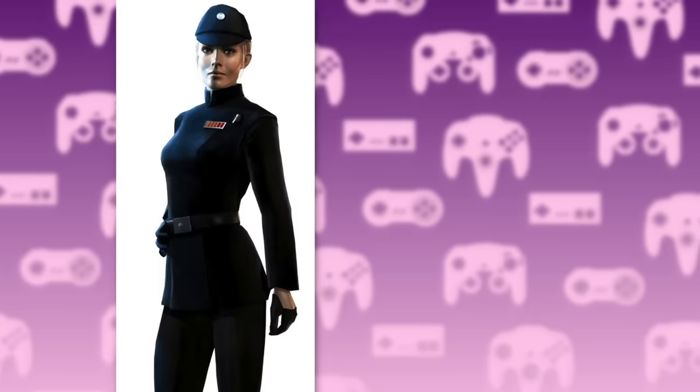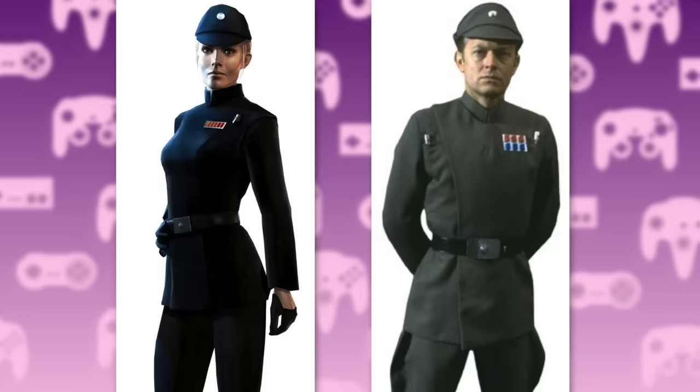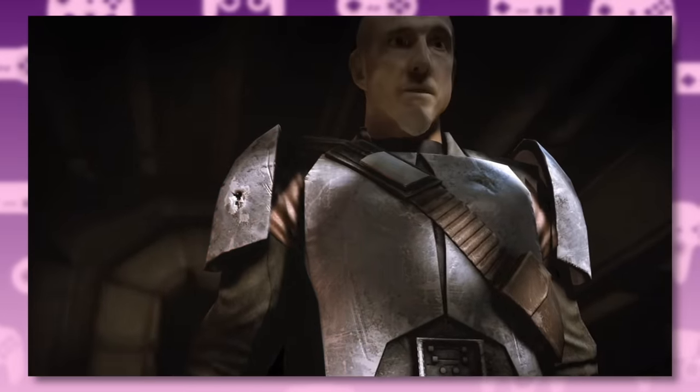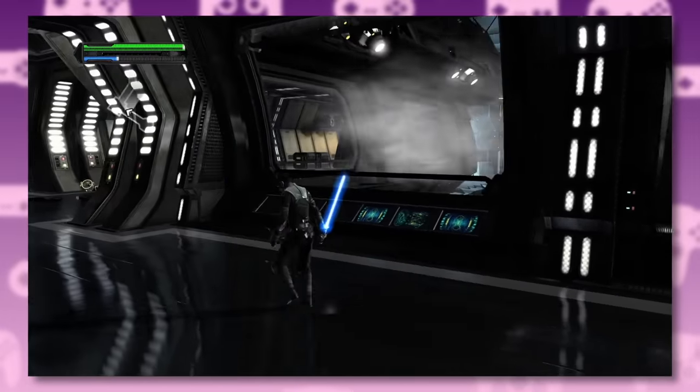And his pilot, Juno Eclipse. Starkiller tracks General Kota, a Jedi on the run, to a TIE fighter factory. This level is really good at introducing players to the sandbox of destruction element. You don't need a card key to open doors in this game — just smash them apart.